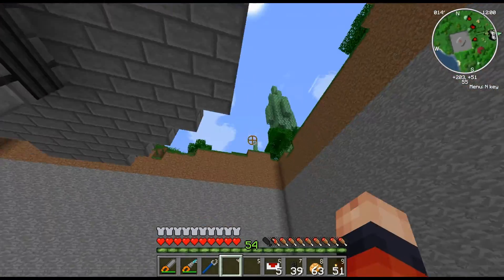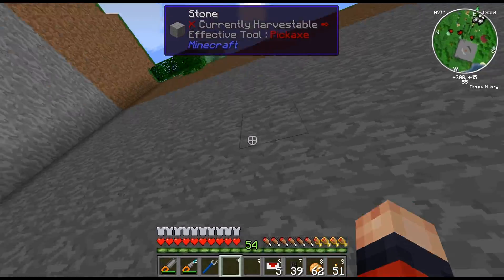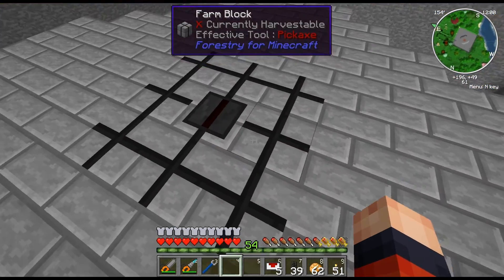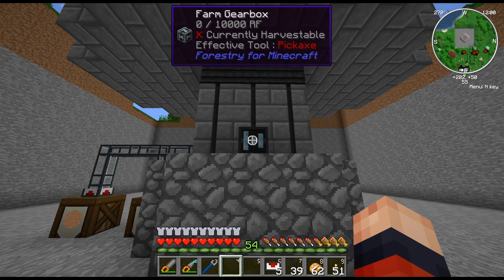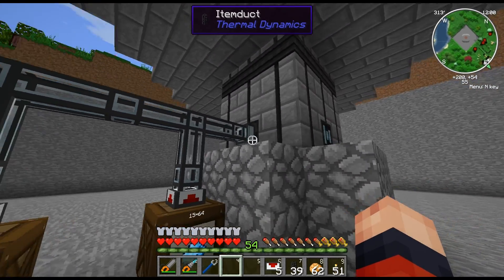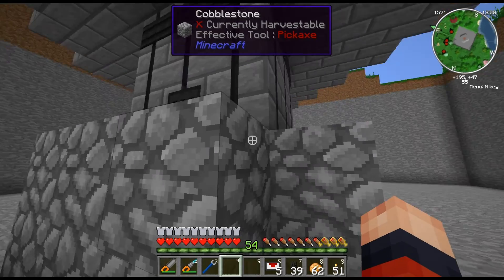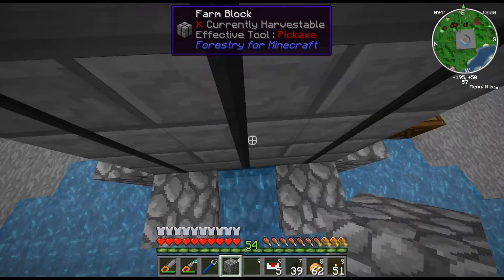I have already set it up in my survival world. I have a 25x25 hole dug out just in case, but I don't think you need that much space. I built a standard 3x3x4 multi-farm — it's the smallest you can make it. I have one gearbox which intakes the energy, two farm hatches: the left one is for input and the right one is for output. In the back there's the farm valve in the middle of the bottom.